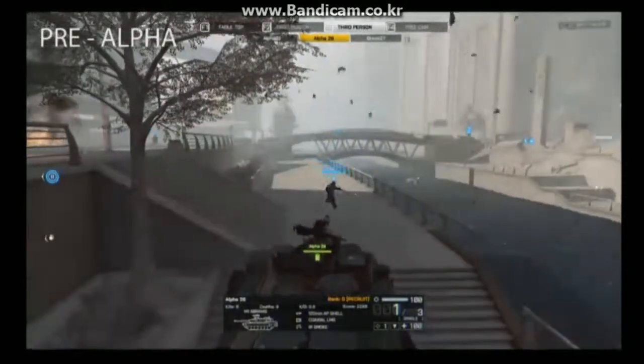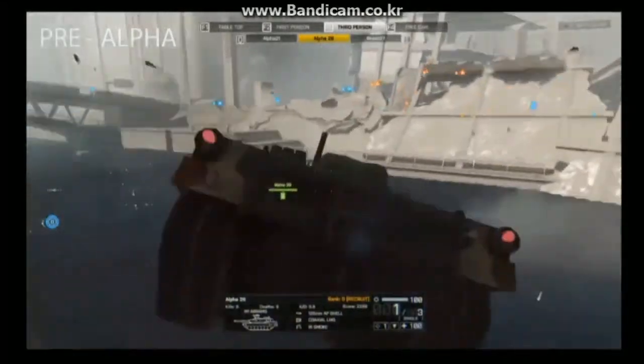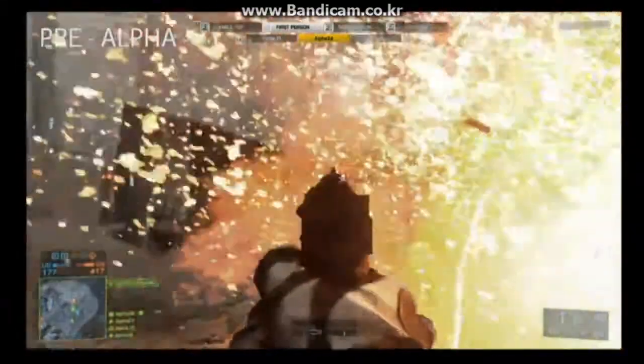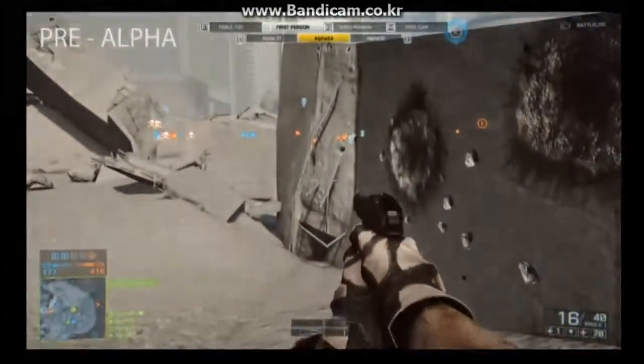This tank is now struggling to get by that staircase on the left-hand side — oh, it ends up in the water! Let's go ahead and go back to the tabletop. There are still different elements they're working on here in this pre-alpha version of Battlefield 4.